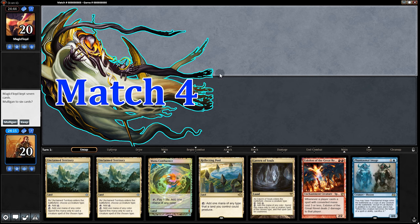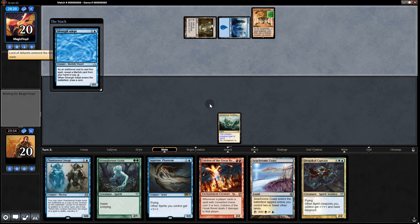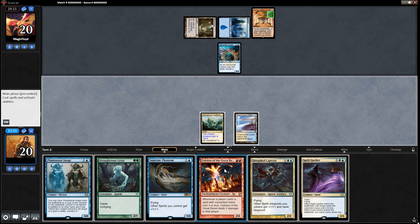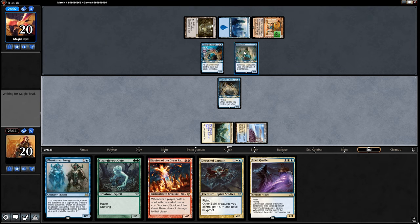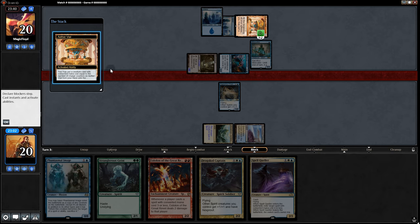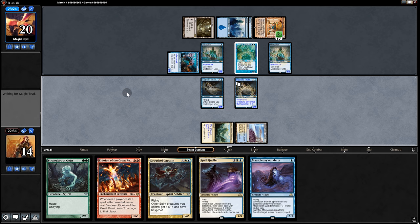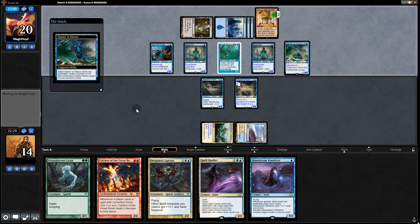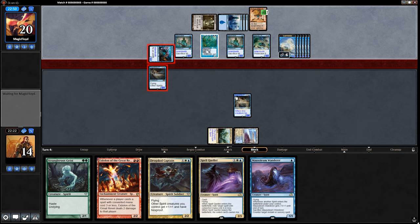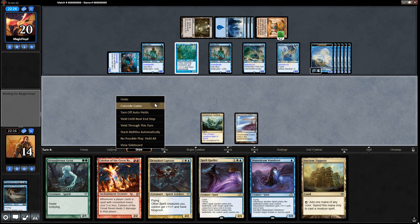On to the next one — opening hand is a bit sketchy but we'll try it. Land on top is nice. Looks like Merfolk. Opponent plays Aether Vial, then Merfolk Mistcaller — Eidolon isn't great here. We go Supreme Phantom and pass. Opponent puts in Harbinger of the Tides, then Master of the Waves with a Lord — this gets big. We play Image copying the Lord. We kind of have to block even if we die here, otherwise we lose anyway. Their Image takes out ours. We're too slow this time, missed too many land drops.